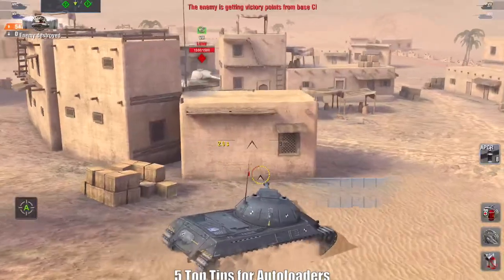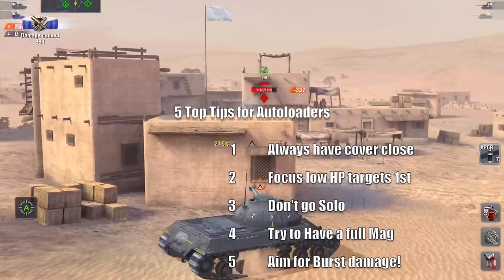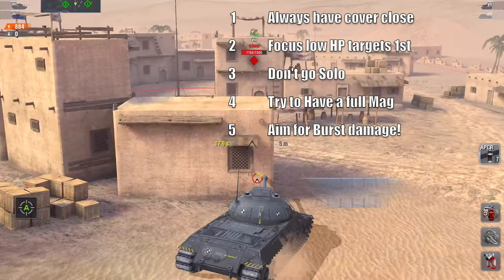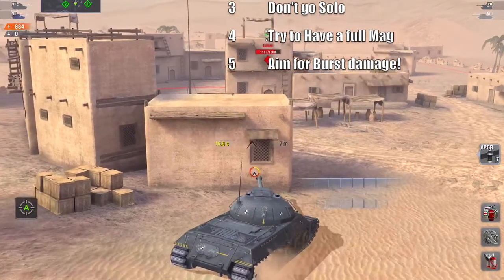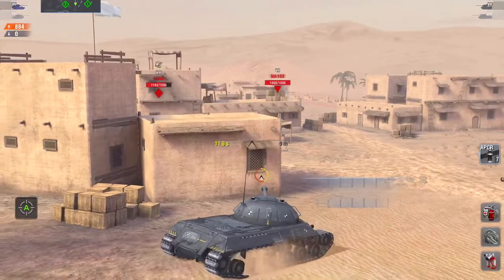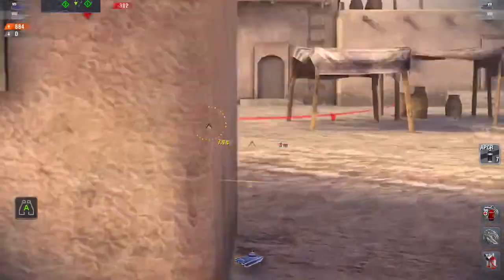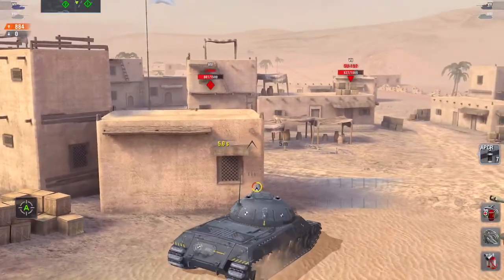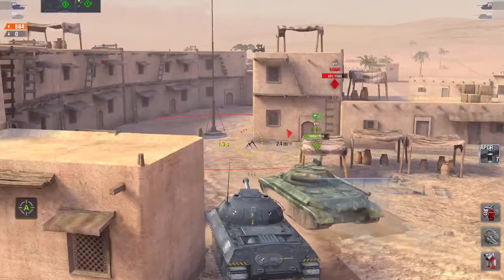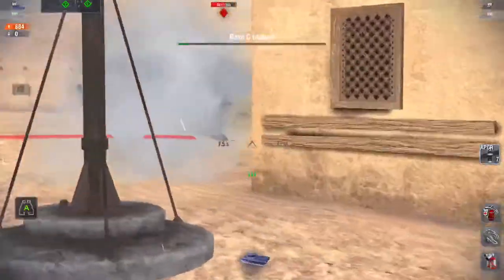So in recap: always have cover close by; focus those low hit point targets first; try not to go solo; try to have a full magazine before you engage; and always aim to get that burst damage. Those are my five tips for playing autoloaders. I hope it's been useful and you can take something away from this. By all means comment and like below — if you feel I've missed anything important in playing an autoloader, let me know.